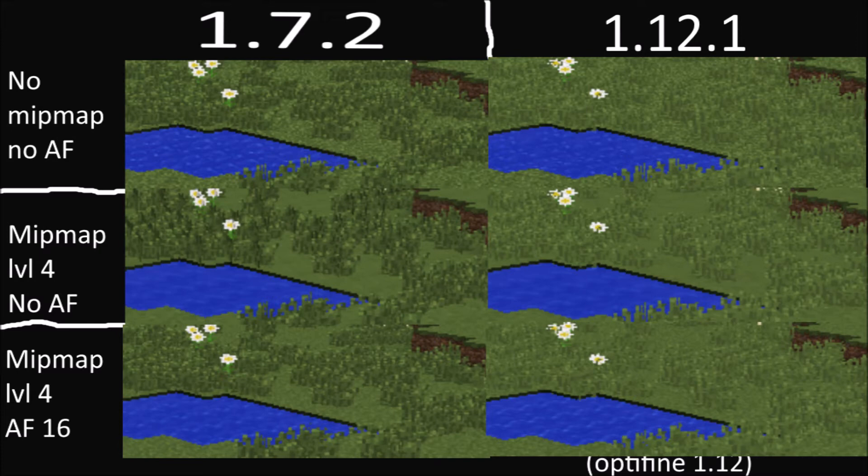Look at the grass. 1.7 had darker grass than 1.12. I think it's nice that it adds more detail to the grass as it's darker. But then again, in 1.12 it mixes in better and it looks more natural.